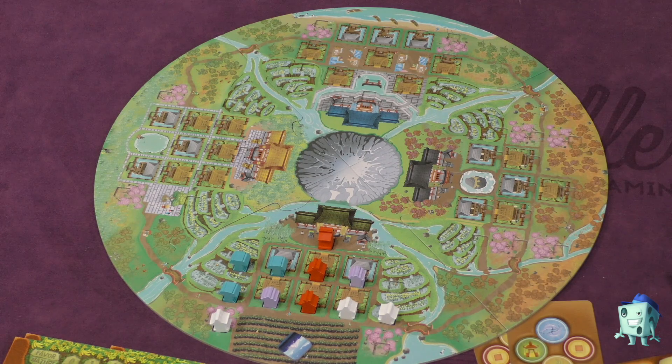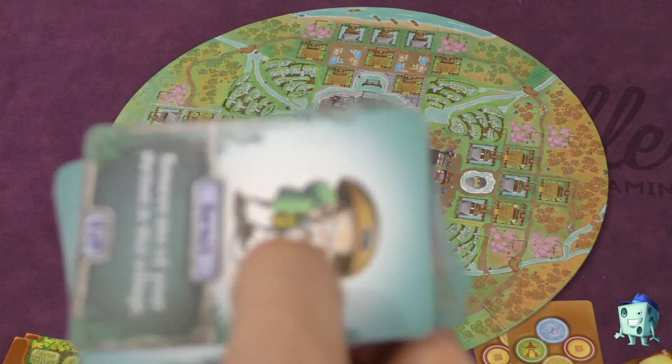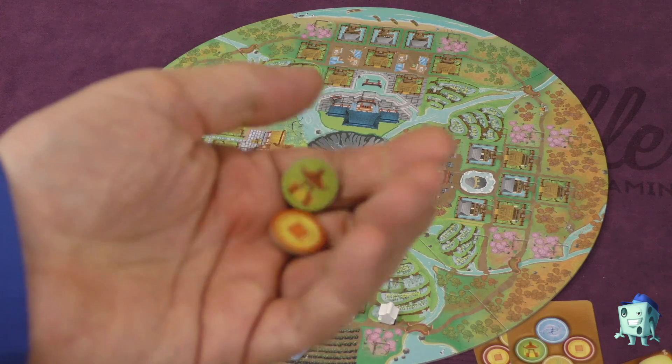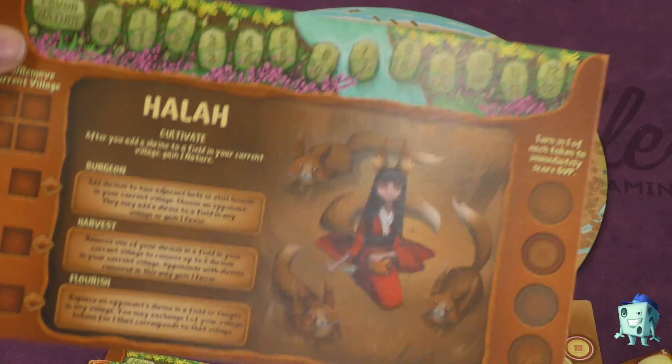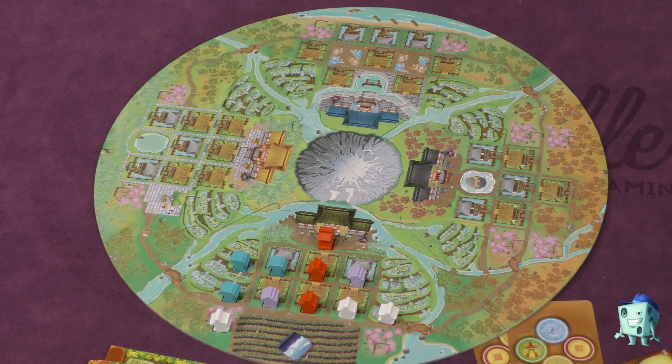After three years, you add victory points from the village cards you collected, plus a point for each extra token accumulated, plus points from favor, nature, and other sources. Whoever has the most points wins.